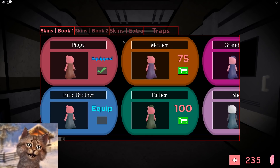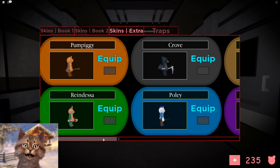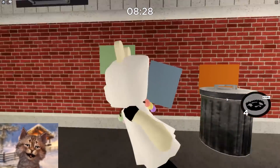Let's check out this skin right here. It's in extras — right here, we got it. The bunny skin, we got it. Here it is guys — the Easter bunny skin. We did it!